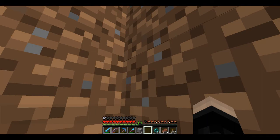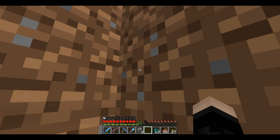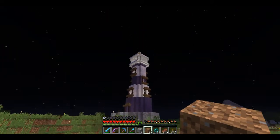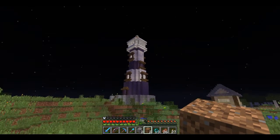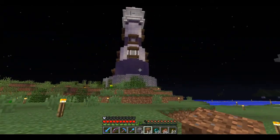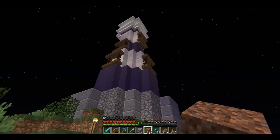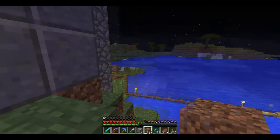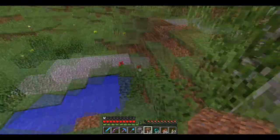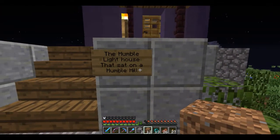Oh this is exciting because I haven't looked at it even once. Oh that's cool! Oh you used quartz stairs on top as well - I thought you were gonna use wood. No, I like it, it looks cool. And then like a little garden as well. How big is it? About 20-25 blocks maybe. You can actually go inside all the way to the top as well. Oh you made a little pond here as well. I really like it. And a sign - 'The Humble Lighthouse that sat on the Humble Hill.' Oh that's awesome!